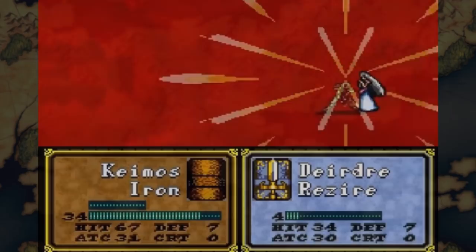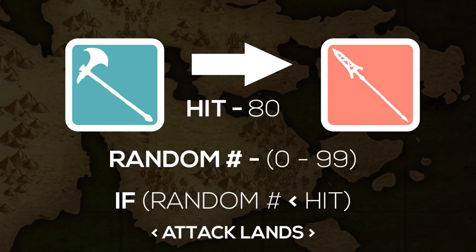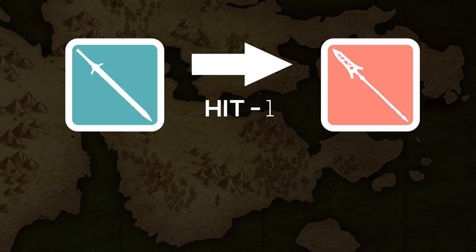Double roll RNG functions nearly identical to single roll, with one key difference. Instead of comparing one random number between 0 and 99 to the hit rate, it compares the average of two random numbers between 0 and 99. This has various effects on the probability, so let's do some simple math to demonstrate just how this changes things.